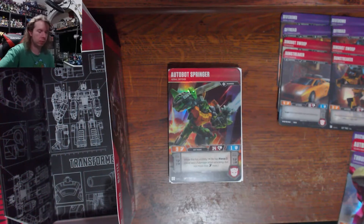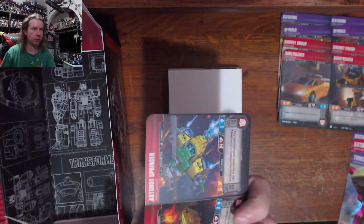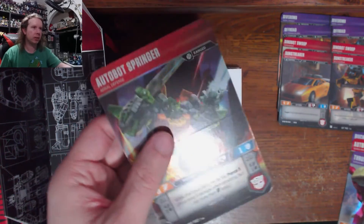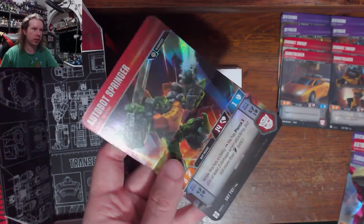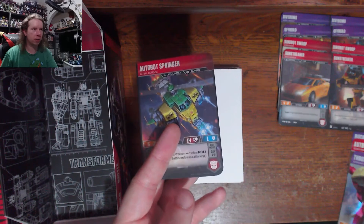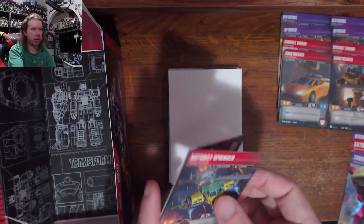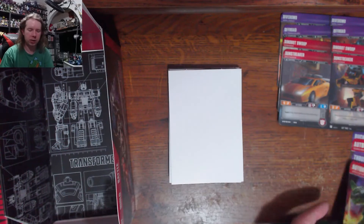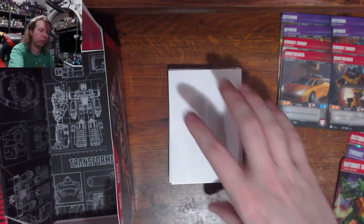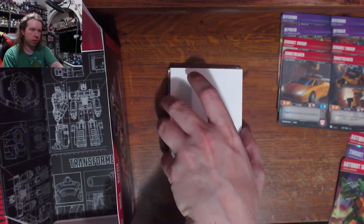Next up — we got a secret rare! It's Springer, the one I didn't want. Hopefully there's more than one secret rare per box. In this game they do a really cool thing where to transform you flip or fold the card over — now it's helicopter mode, then vehicle mode, and unfold again to get robot mode back. It has a nice little snap to it. So we got a secret rare, but not the one I wanted.